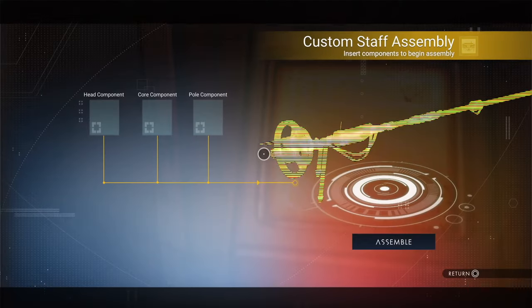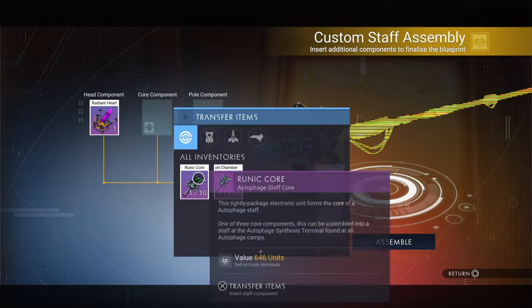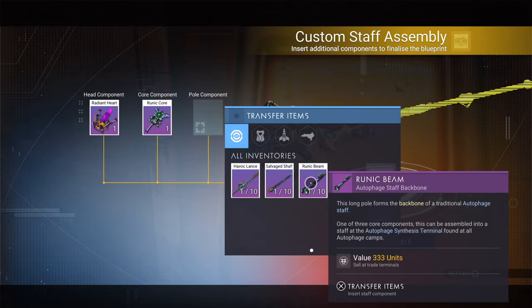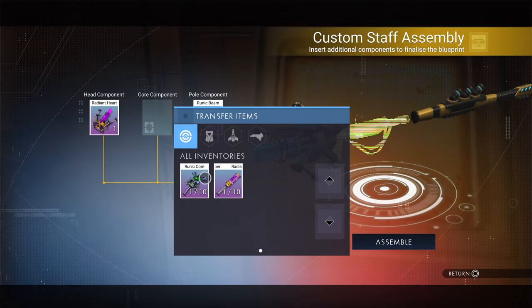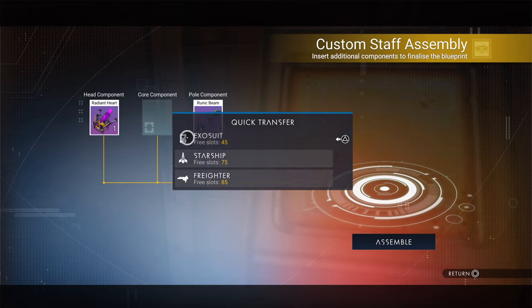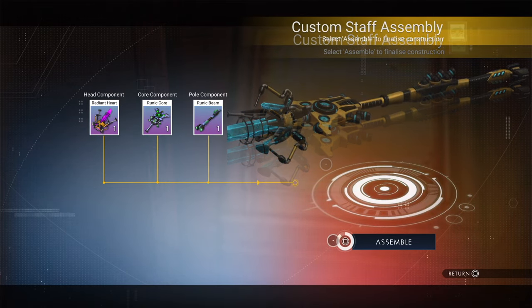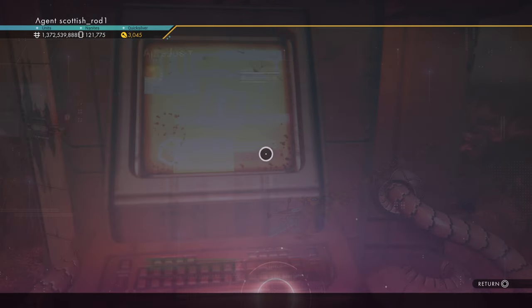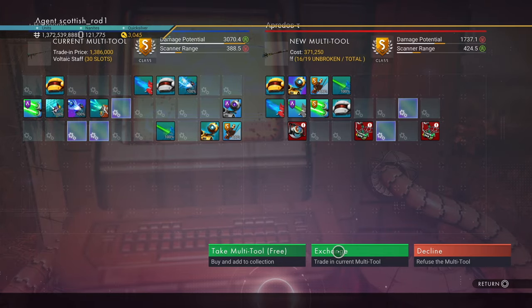Let's interact with the terminal again so we can construct our staff. I went with a slightly different version — and yes, the colour's different; those are actually my colours from my character. That's the staff from the picture, but I'm going to change mine around a little bit. So let's assemble it. Yes, it's a lovely S-Class. Let's exchange it for my old staff and then head to the space station.